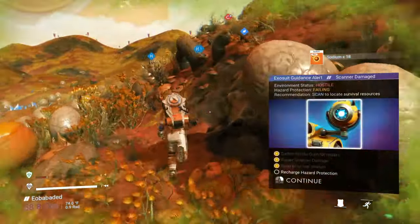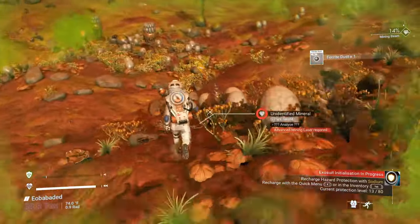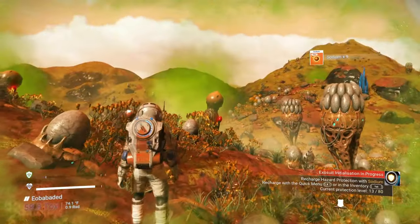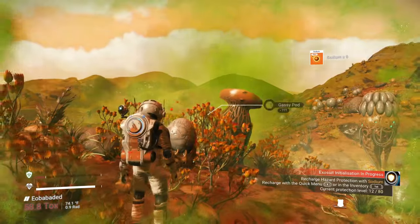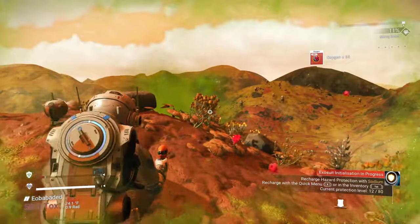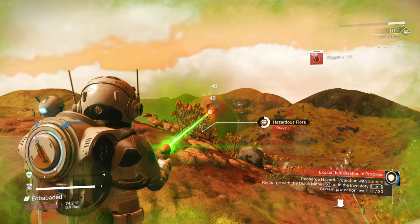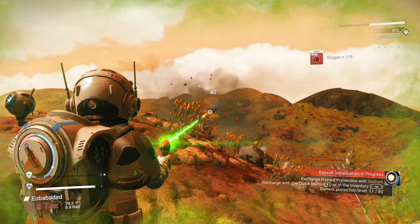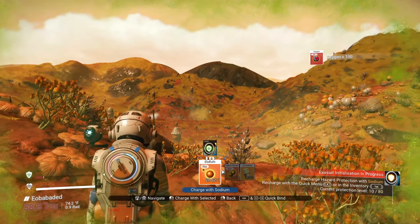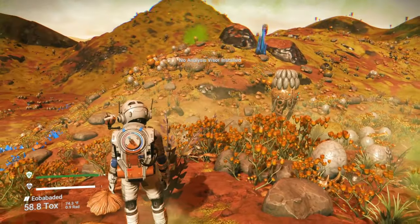It wants us to recharge, but let me grab some more sodium — we want to charge up a little bit extra. I'm also going to grab just a couple more gassy pods because that oxygen is really handy. Now we should have enough sodium. If we hit the recharge button, which is X on your keyboard, you'll notice your hazard protection is down to 13%. We can now charge it with almost all the sodium we have.